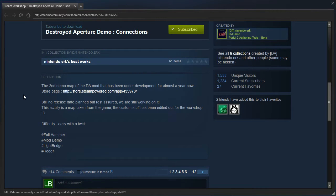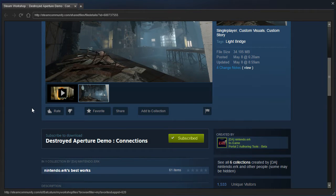The second demo map of the DA mod that has been under development for almost a year now. Still no release date planned, but rest assured, we are still working on it. This actually is a map taken from the game. The custom stuff has been edited out for the workshop. Difficulty? Easy with a twist. Well, let's check it out.